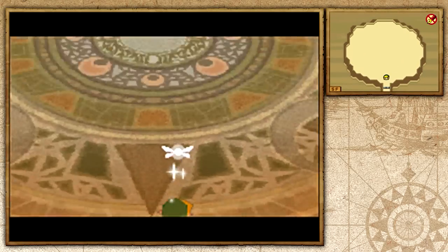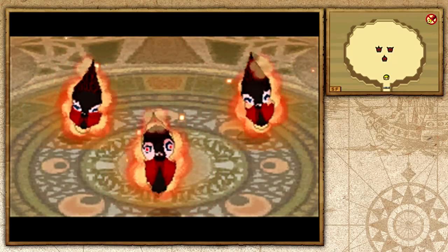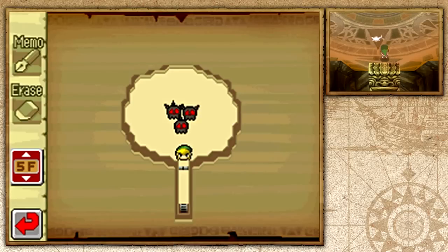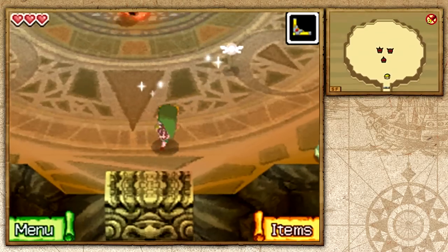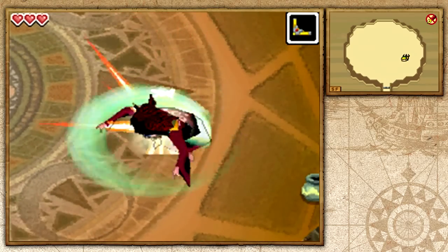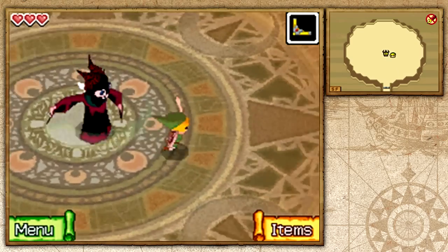This is going to be the boss for the Temple of Fire — this is Blaz, Master of Fire. Before we do anything, look on the map: you see how Blaz split up into several pieces? If you look at each piece, they all have a different number of horns. You want to hit them in order — one, two, three — in ascending horn count with your boomerang. He will then reconnect and turn back to his full form, and you can hit him as many times as you want. Super simple once you figure it out.